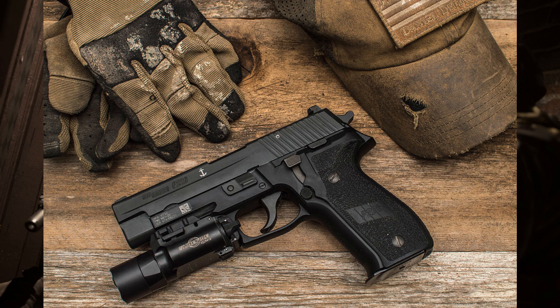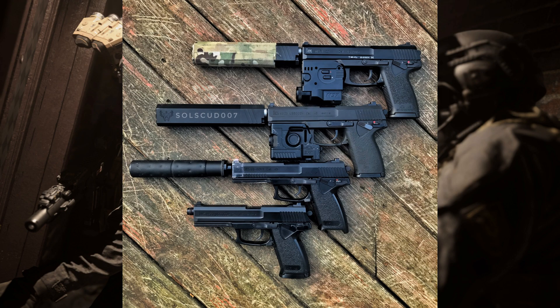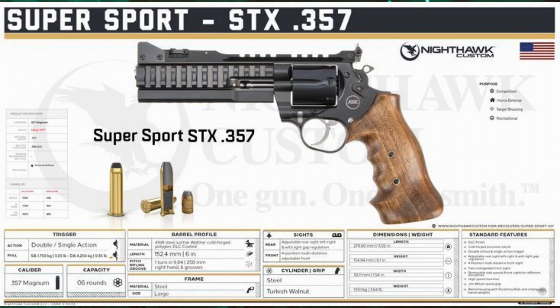Next up, the Mark 23 Mod 0 from H&K. I believe we've seen this in previous Call of Duty games — it was previously named the USP 45. This is a pistol firing the .45 ACP cartridge, adopted by US SOCOM as the Mark 23. It's a really beautiful-looking pistol, very aesthetically pleasing especially when decked out with lasers and suppressors. Definitely one I would like to see make a return to Call of Duty: Modern Warfare 2.